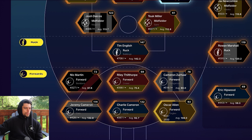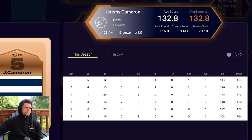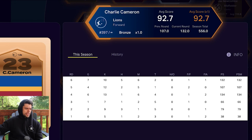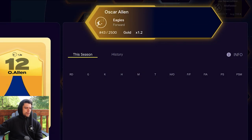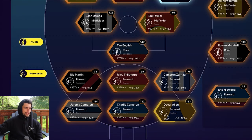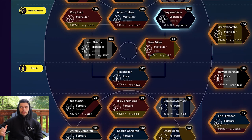The forward line is a bit of a mixed bag. Jeremy Cameron is arguably the best player in the competition right now — he scored 114, with previous scores of 173 and 172. Charlie Cameron bagged seven goals and scored 132. Oscar Allen is third in the Coleman Medal and scored 78, which as a gold card comes to 94. The only real burn was Touk Miller's knee injury and the fact I still have $500,000 in salary cap I could be using.